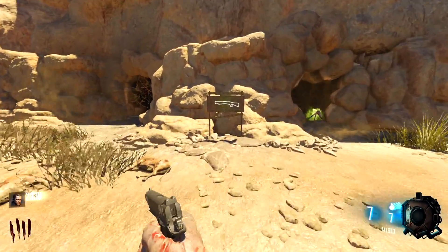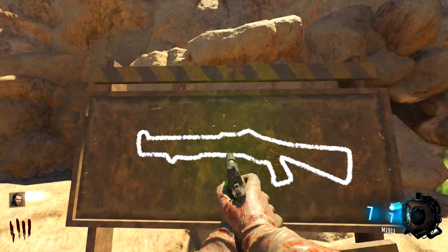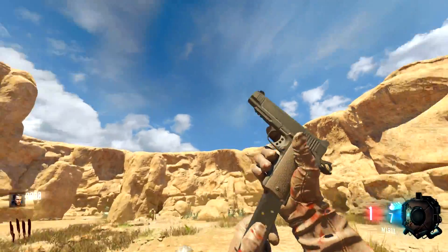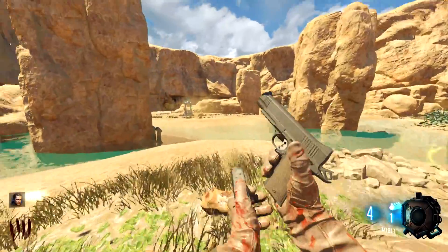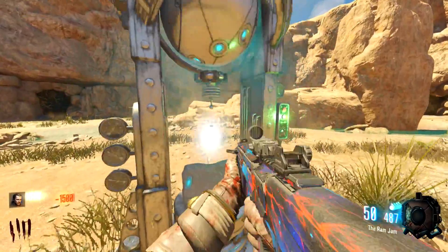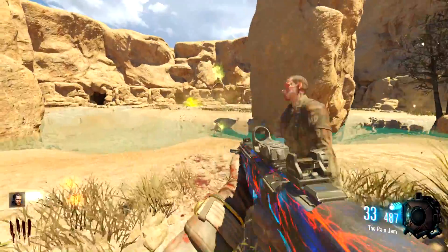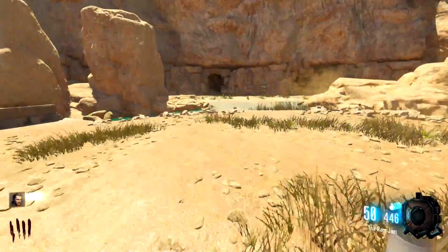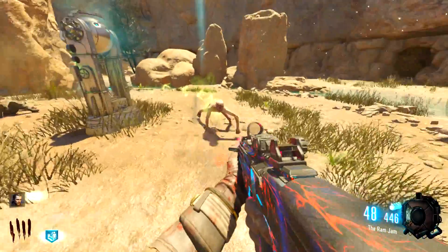There's a shotgun over here — looks like the Model 680. We have a decent amount of points now. Let's go ahead and hit this Wonderfizz a couple times and see what we can get. Please let's have some luck on our side today — I need some luck, especially if I'm gonna beat this. What is that? Is that Quick Revive? Yo, that is a great start!